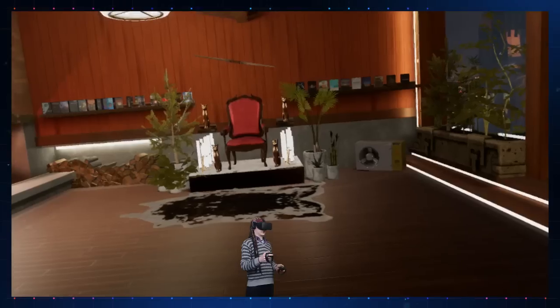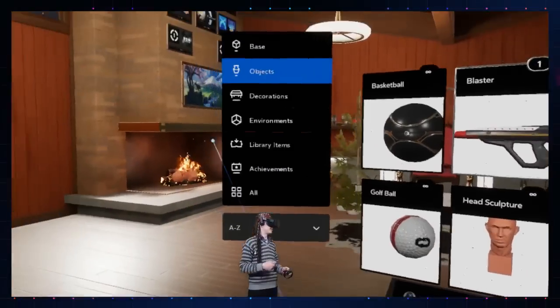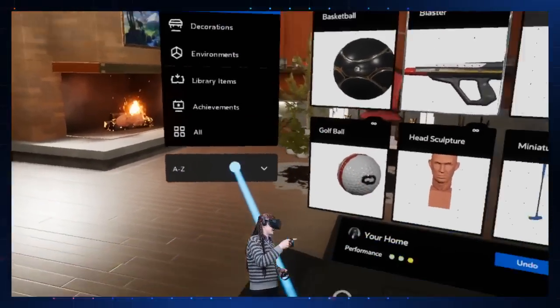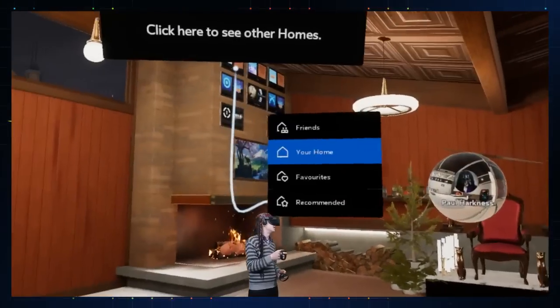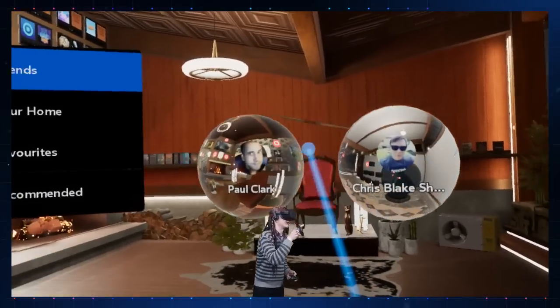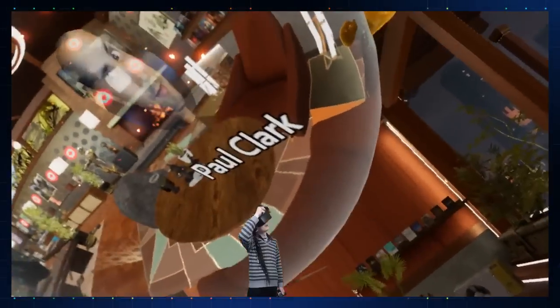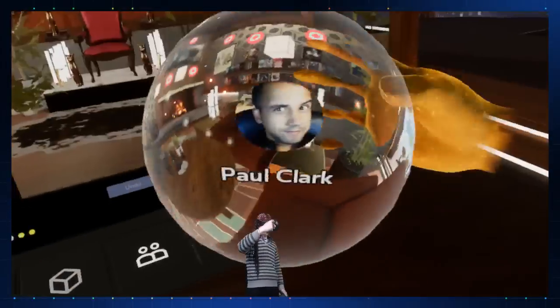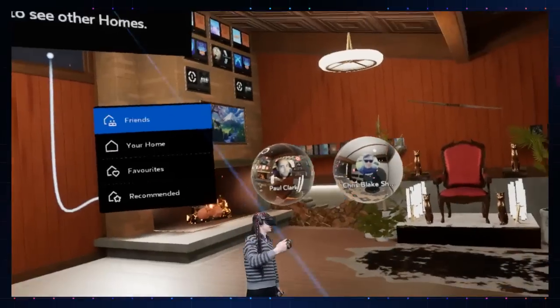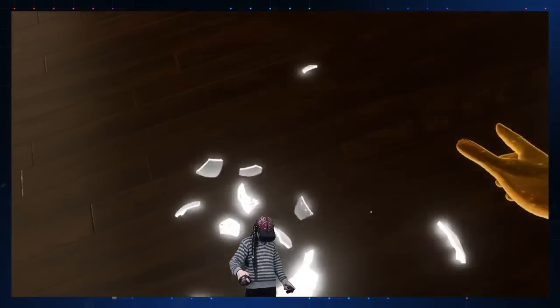Now another thing I want to show is how you go to your friends' environments. I've got a couple of friends that have made their own VR spaces — Chris Blake and Paul Clark. Let's check out Paul's environment and actually go there. You look inside on your headset — that's how you do it.